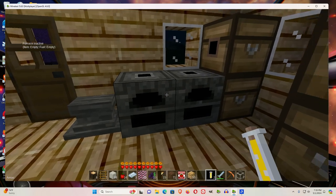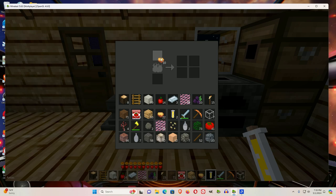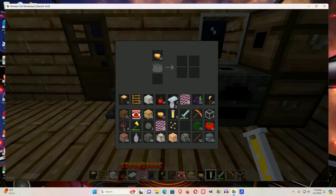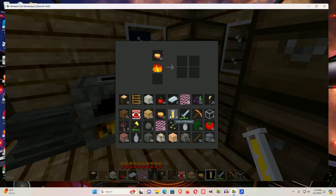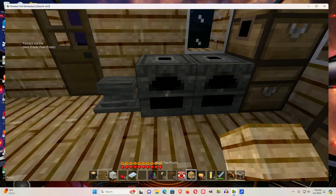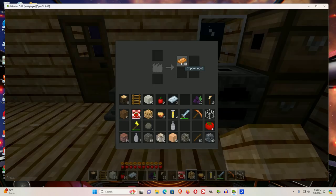The first test we'll do is with some copper. Let's put 10 copper on each side. I'm going to put one oil and one biofuel. We got all 10 copper ingots on one side, and with the other one we only got three copper ingots. So the oil gave us more than the biofuel — and since we got all 10 on one side, we don't even know the full extent.